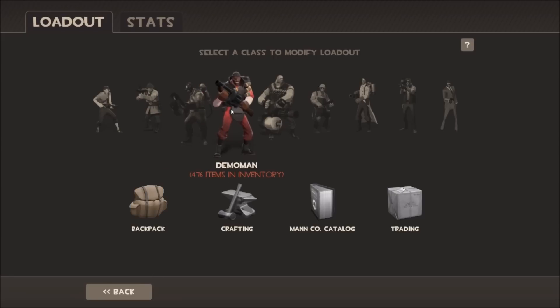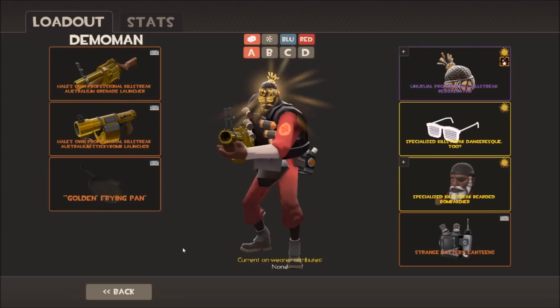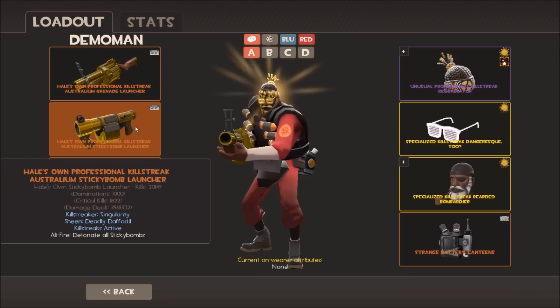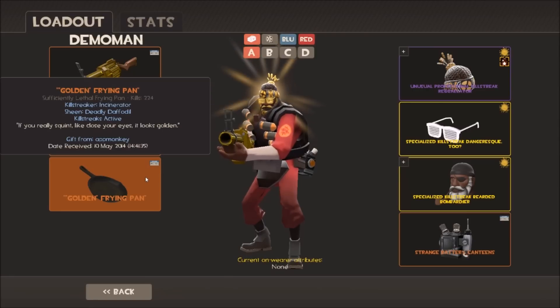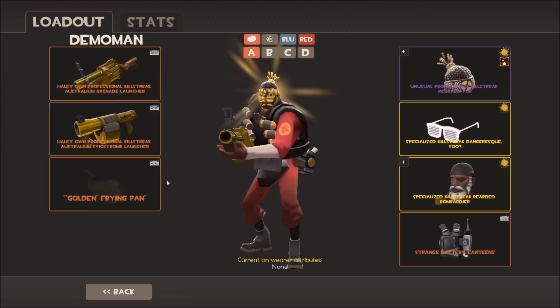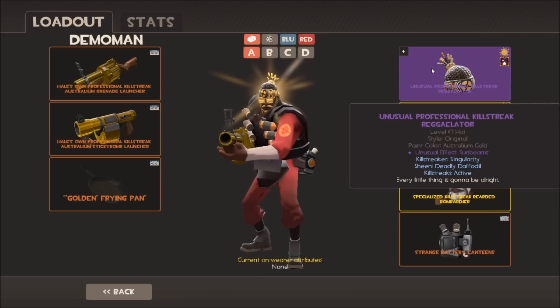Moving on to the Demoman - as everyone should know, I've got the Golden Demoman. My hailzone grenade launcher just hit over 10,000 kills recently. All weapons have Singularity and Deadly Daffodil killstreaks - I want that Sunbeam effect coming out of his eye. My sticky launcher has just over 20,000 kills and exactly 1,000 dominations. Then there's the Golden Frying Pan - totally legitimate - with Deadly Daffodil sheen. Would be nice to have an actual Golden Pan to complete the set.